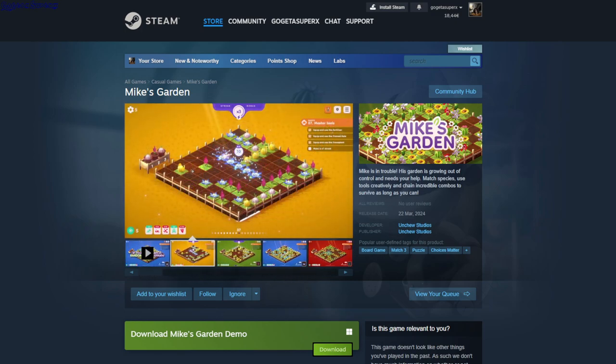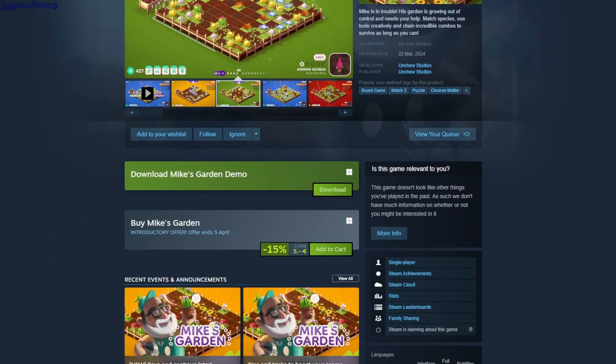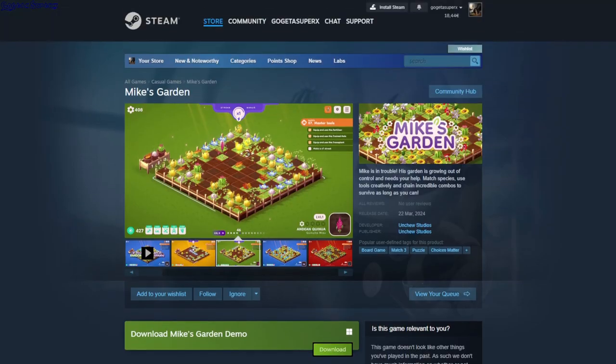First game: Maki's Garden. Board game, match 3, puzzle — all choices matter. It's more like match 5. You can move these plants from one spot to another and you have to match 5. Every time you make a move, a new plant spawns. It's a single player game and it's a demo.